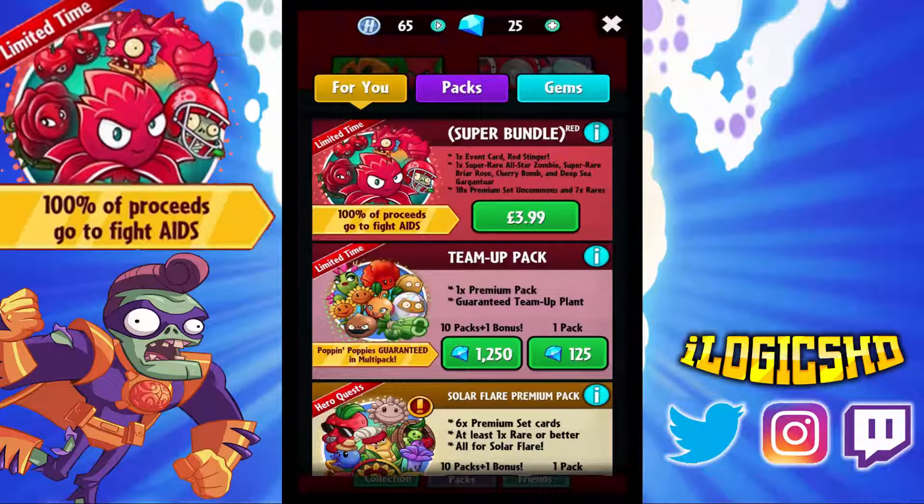Welcome to another video on the channel. Today we're going to be playing PvZ Heroes, and it's all because of a little collaboration between PvZ, Apple, and RED. The idea behind this is to create an AIDS-free generation. There's a special pack available and special missions all tailored to the RED organisation. This pack you can buy is a super bundle pack, and 100% of the proceeds will go to fight AIDS, which is a pretty cool thing.